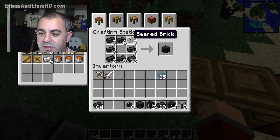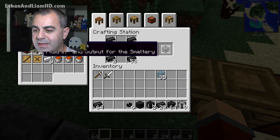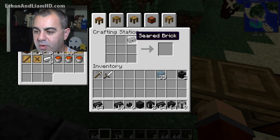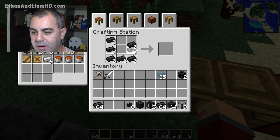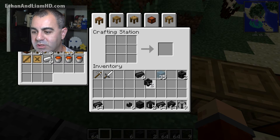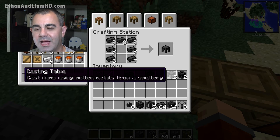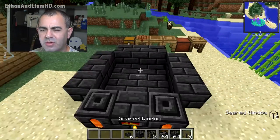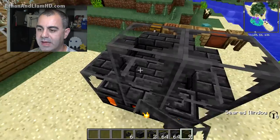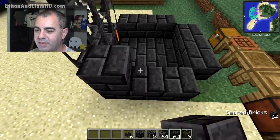We also need to make the drains that go into the faucets — they're basically like the seared windows except without the glass in the center. We'll make two of those for now. We also need to make a casting basin — basically like a barrel — and a casting table, which is the barrel upside down. It's just a matter of getting all the recipes correctly.